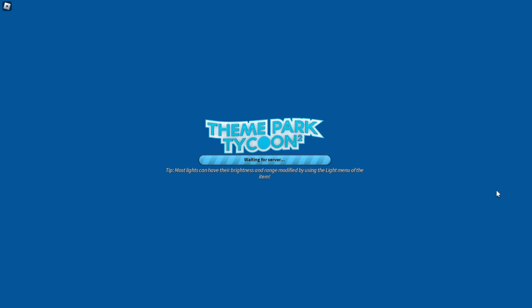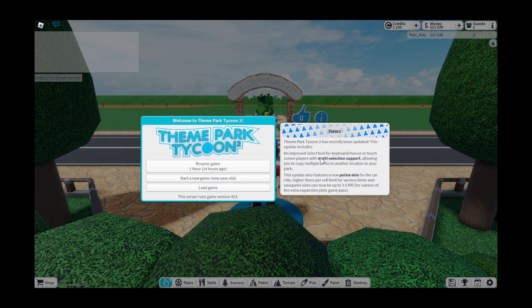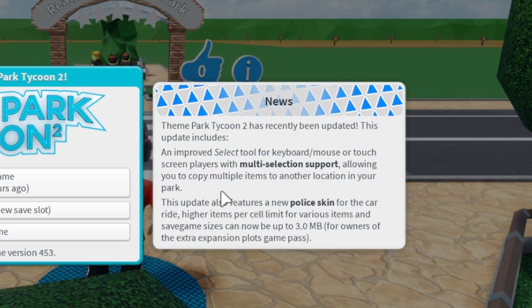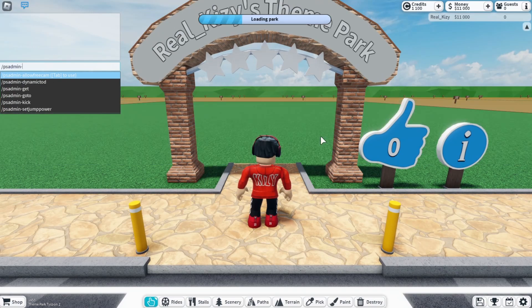I'm just loading into Theme Park Tycoon 2. This update features multi-selection support, a new police skin for the car ride, higher items per sell limit for various items, and save game sizes can now be up to three megabytes. That's so cool — now we literally don't have to worry about the megabyte size in our park unless you're making a humongous park.